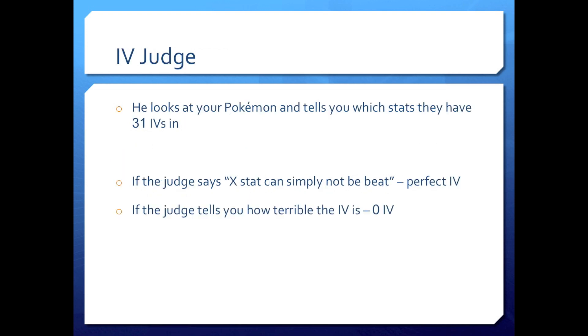The IV Judge looks at your Pokemon and tells you which stats have 31 IVs. This is super important because you can't really use a simulator for this — the Pokemon are going to be level one when you hatch them. Go talk to the judge: if he says a stat 'simply cannot be beat,' you have a perfect IV. If he tells you how terrible it is, you don't. Every time you hatch, you're going to need to know what IVs your Pokemon has, so you're going to be talking to him a lot.